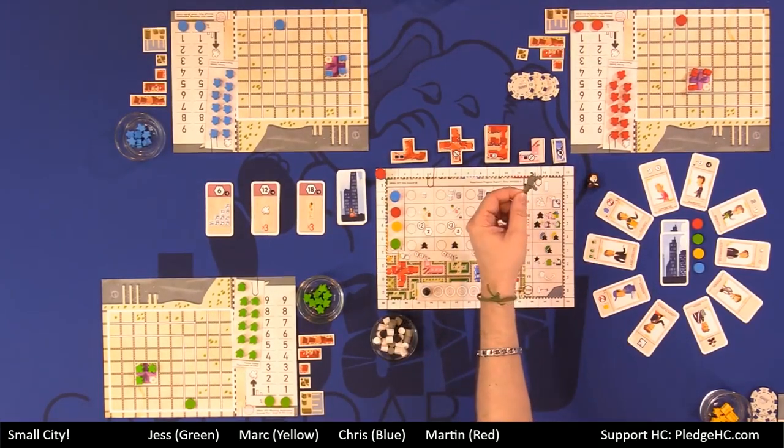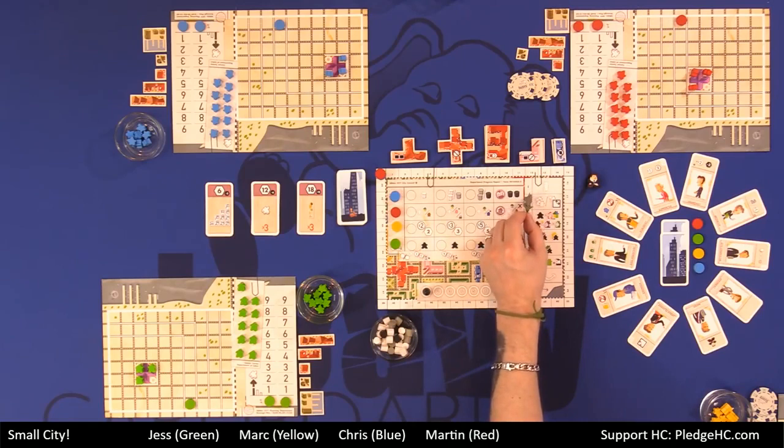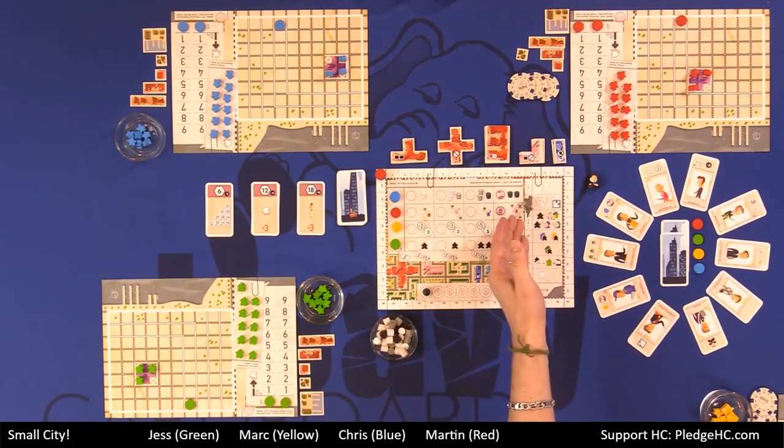Before you get started, we have the super deluxe version of Small City — we use an elephant meeple to mark what phase we're in.